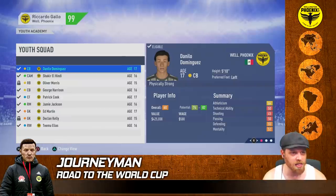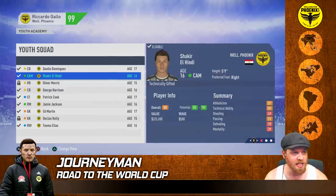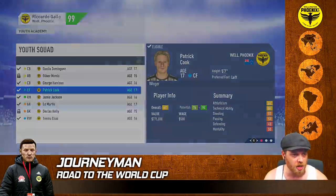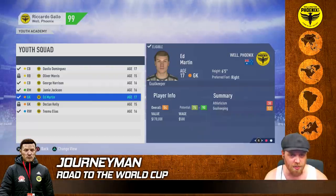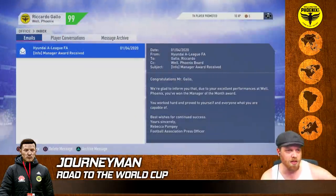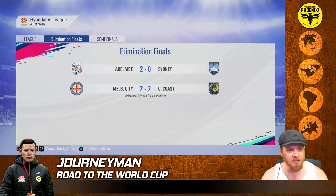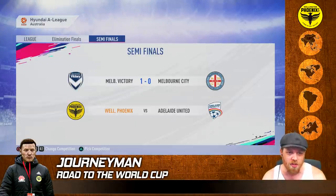Into a new month - Dominguez has dropped a little more to 74-82. Shakir El Hindi has become available, 58 overall, 83-93 potential. Let's get him in and promote to the team. Patrick Cook looks very good - 62 overall, 76-94 potential for New Zealand, a huge asset to promote to the senior team. Ed Martin's dropped to 90 potential, 91 for Declan Kelly, and Elias at 59 overall 84-90. Gallo has won Manager of the Month. The league finished with us in second, so we automatically qualify for the semi-finals. Adelaide have beaten Sydney, Melbourne City go through on penalties over the Central Coast Mariners.